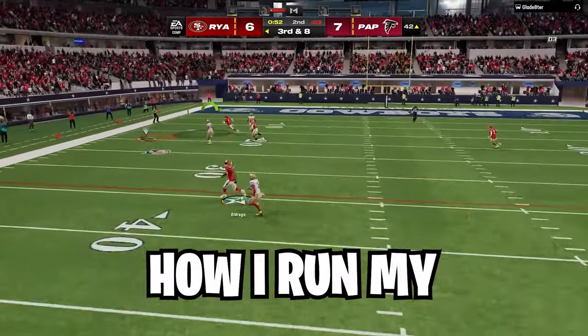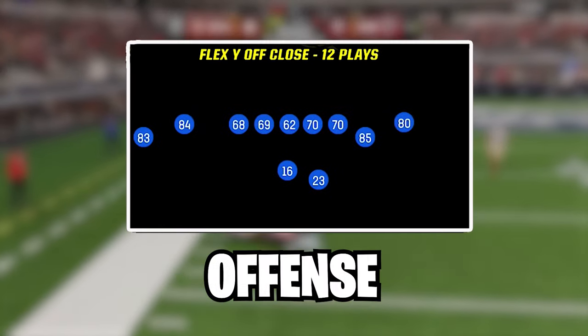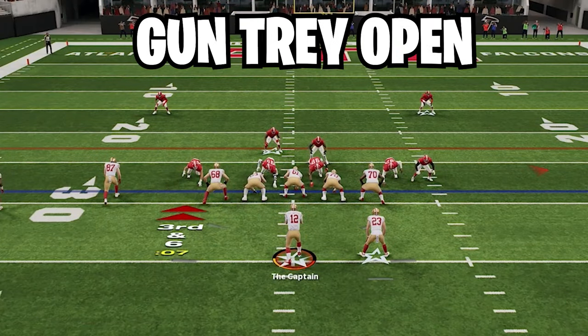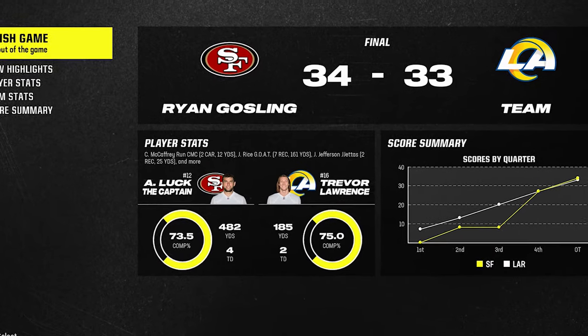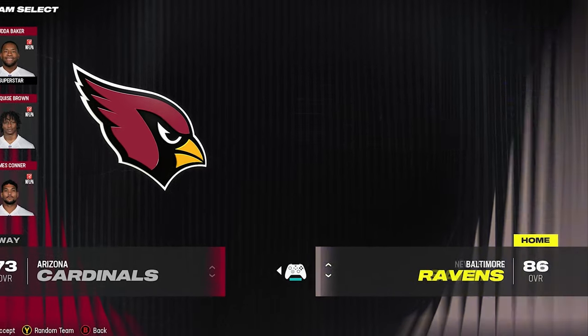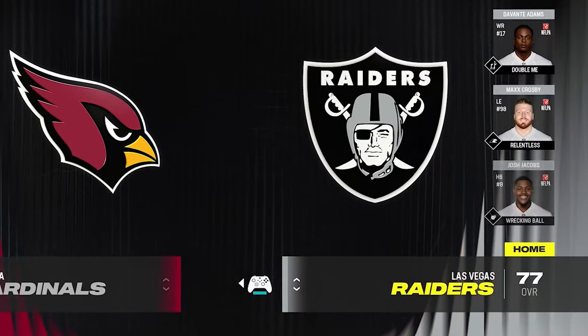Last month I put out a video breaking down how I run my 49ers flex wide off close offense. Since then I've been able to dive into the 49ers playbook and learn all the other formations at my disposal. Adding these formations has enhanced my offense to a point where I'm averaging over 400 yards passing a game and putting up a bunch of points. In this video I'm going to show you exactly how and why I do what I do and hopefully make you a better Madden player. All of the formations I'm going to go over are commonly found in playbooks all across the game, so even if you don't run the 49ers offense I think you'll find some value in this video.